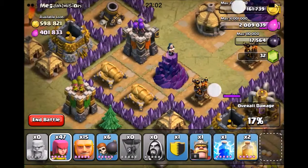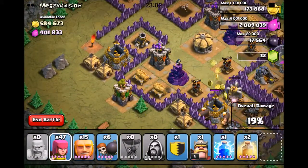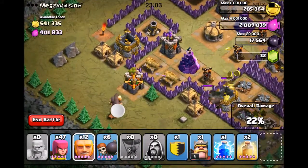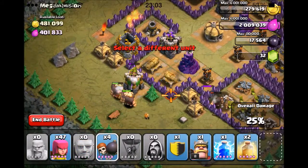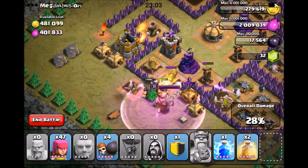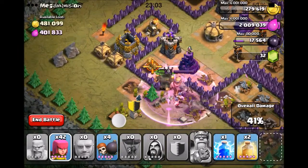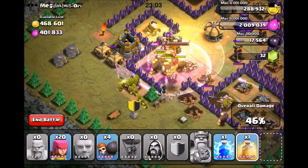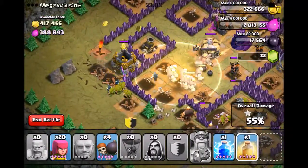Okay, change of plans. We're going in from the left with everything I've got. We're just going to go Giants in from the left, and we're going to open it up with some Wall Breakers. We're going to put my King in right behind. We're going to put Clan Castle Troops in right behind, and all of my Archers. I think we got this. We'll put a Heal Spell down in there. And we got another Heal Spell. Oh, we got this.